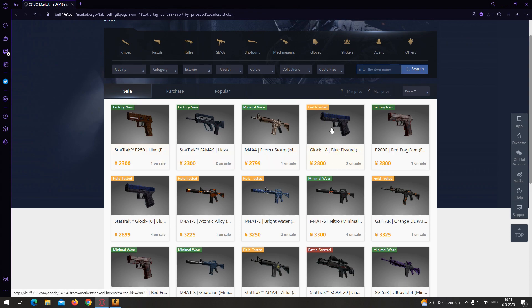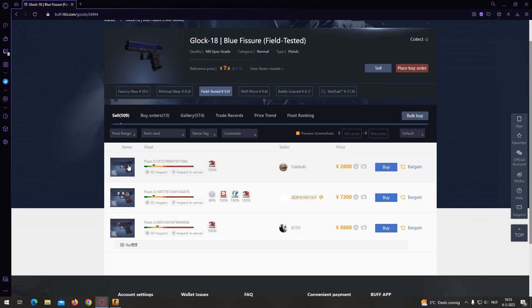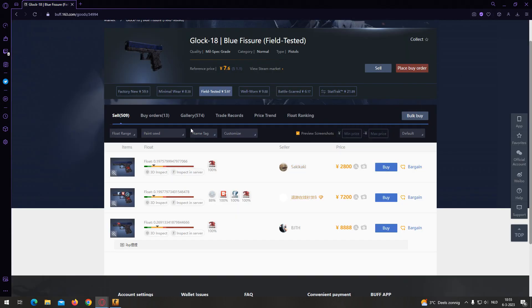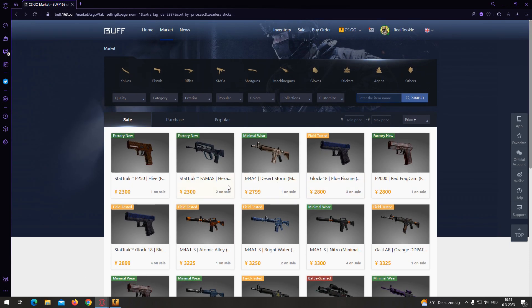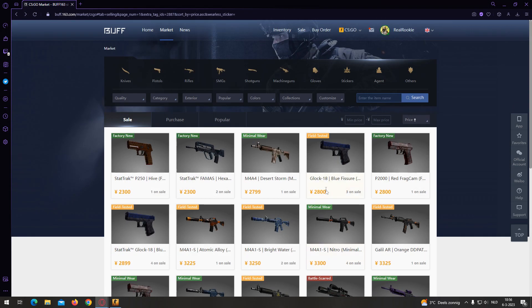I want to sort by lowest price. Let's look at a Blue Fissure because it suits my purple inventory. There you go — it shows 100, meaning not scratched, which is good. But it's in a bad position on the skin, so it's not actually a very good deal. That's Buff — it's a good way to search if you're looking for a specific sticker.